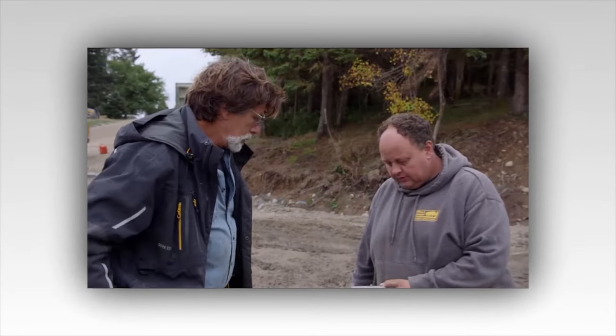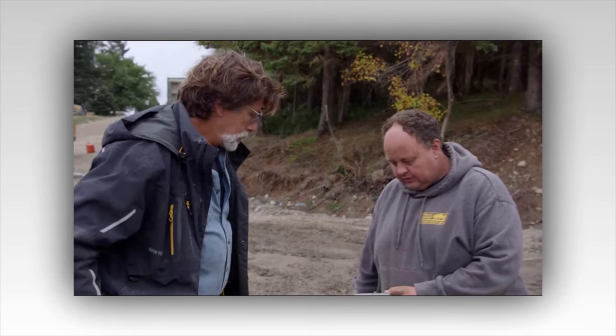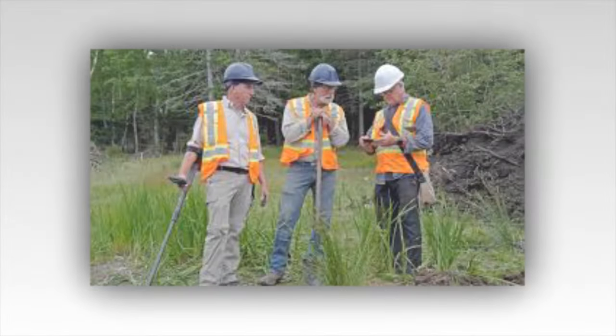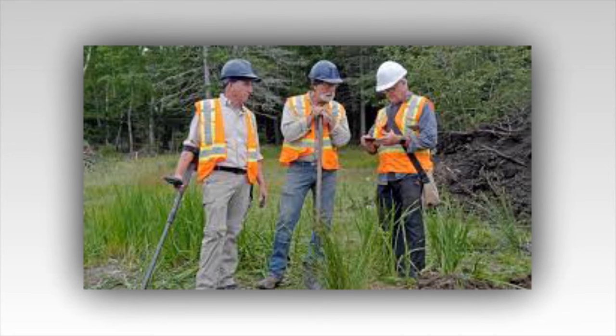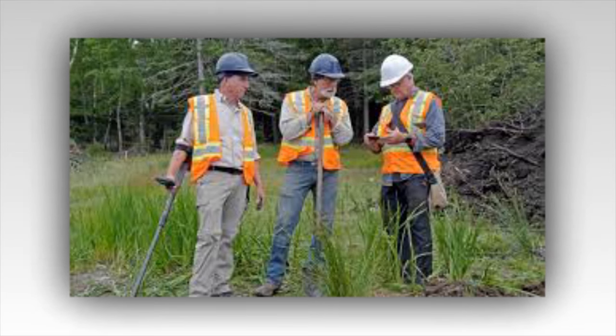Rick tells the team to take any new material to the wash plant, a large-scale sorting plant near Smith's Cove. There, crane operator Billy Gerhart informs Rick that he's found a possible pipe stem, pottery, and bits of glass amongst the Shaft 6 spoils. Rick thinks these finds speak to the fact that humans were in the shaft or in a tunnel associated with the Money Pit. Other team members note the pottery is similar to that found in Borehole H8, located a mere 10 feet away, where evidence of a purported vault was also found.